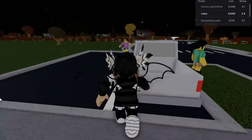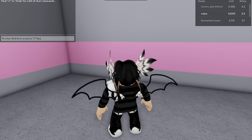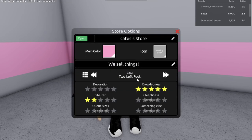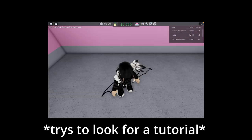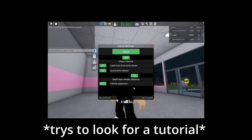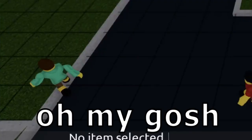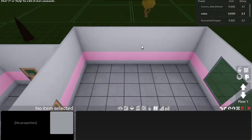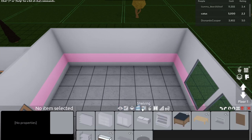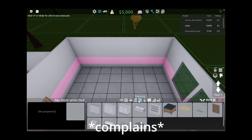I can see there are people outside waiting for us to open, so let's start. I think there is a tutorial. I don't see anything — managed door? Okay, so I think we have to go and build stuff. Oh my gosh, that's a lot of people! We have to build stuff apparently. What's the price? We definitely need a cash register — a thousand dollars for one cash register. Gosh!